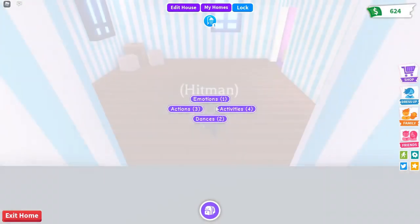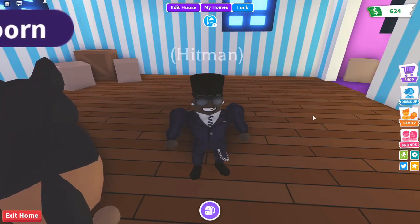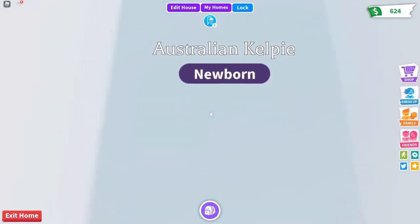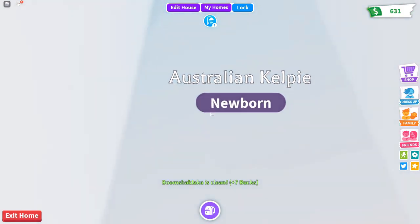Now you need to shower, so you reset your character and go back to your house. That is how you play the game and you repeat this over and over. I washed myself in the shower — very nice, I'm clean.